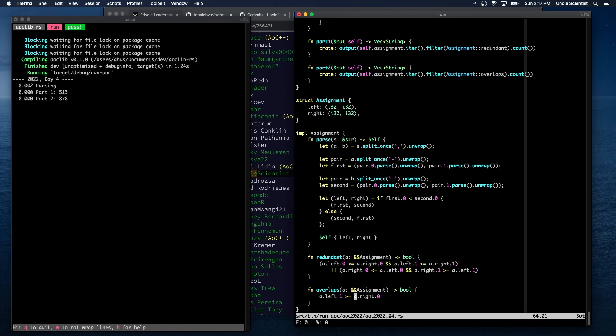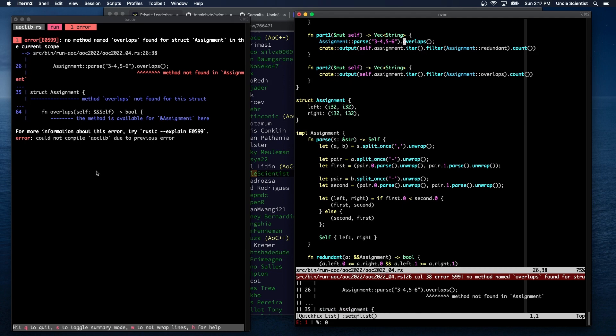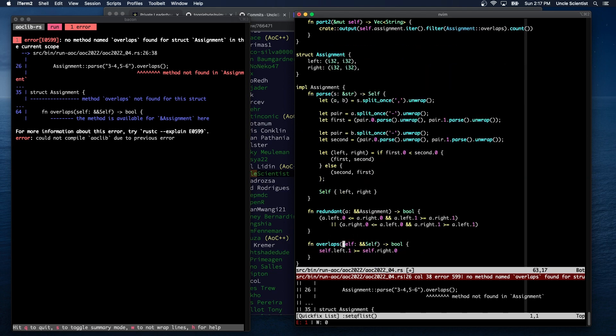Chat: Glitch_but_small and others suggest doing `&&self` — double ampersand self. Let me try that. Still, the method isn't found. I don't know if there's a way to pass a struct method (as opposed to an associated function) into the filter. That's something to look up but not right now — I'm already way over time. Let's change this back to an associated function to make sure we didn't break anything.